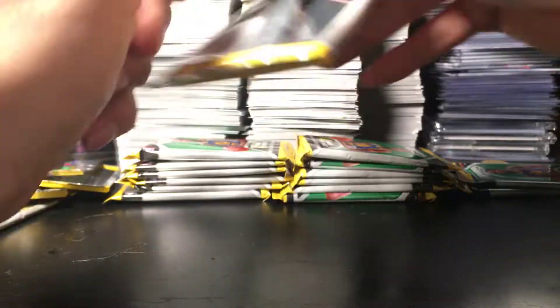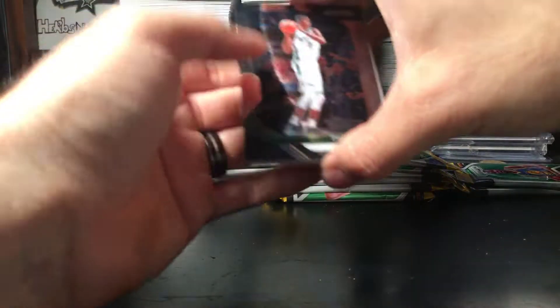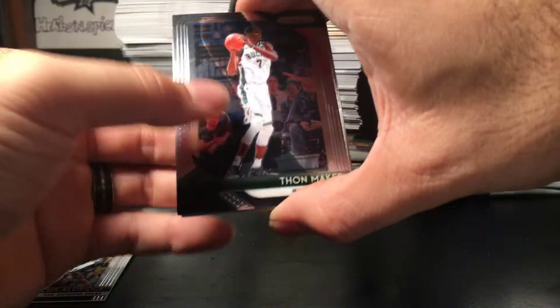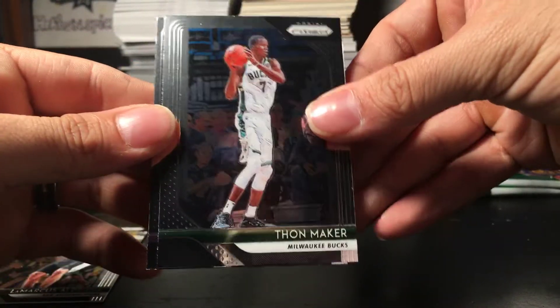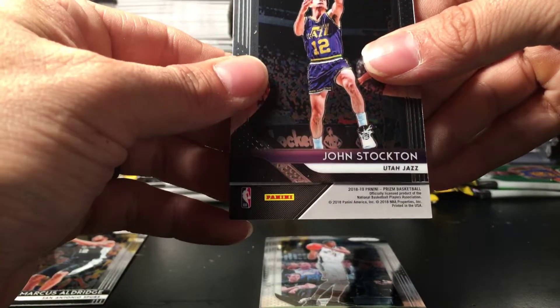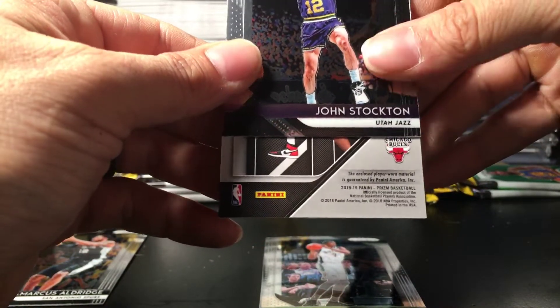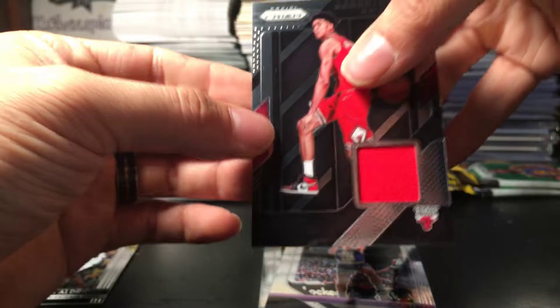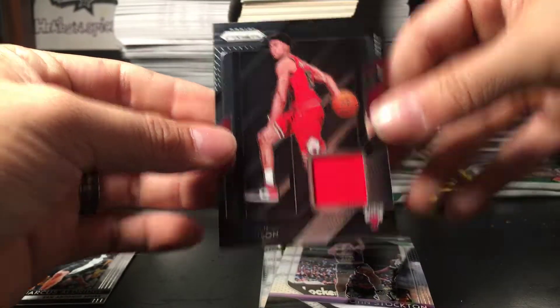This right here is going to be the jersey card, feels like. The back card is LaMarcus Aldridge. We have ourselves Thon Maker, John Stockton, and then the jersey is going to be — Chicago Bulls — Chandler Hutchinson. Chandler Hutchinson jersey card.